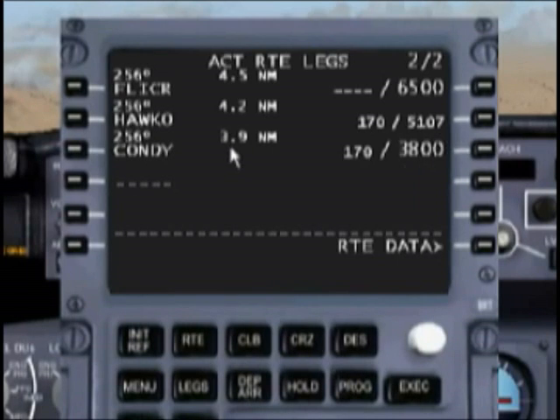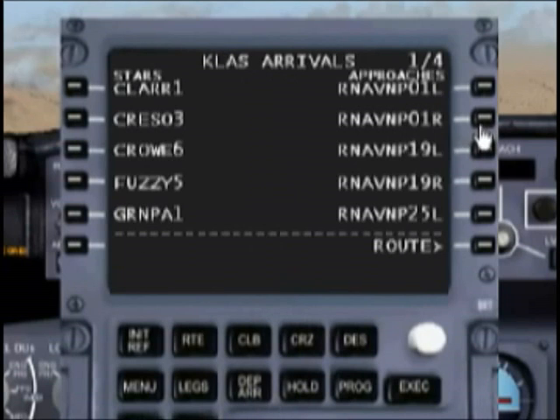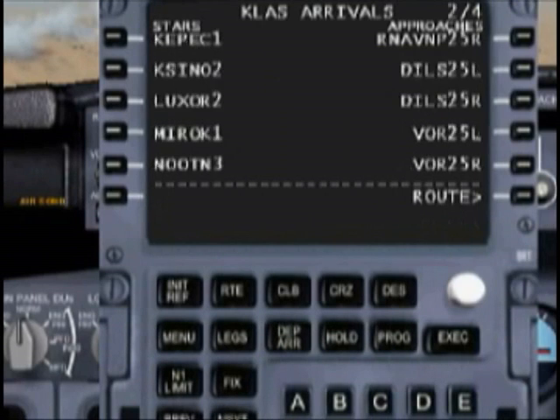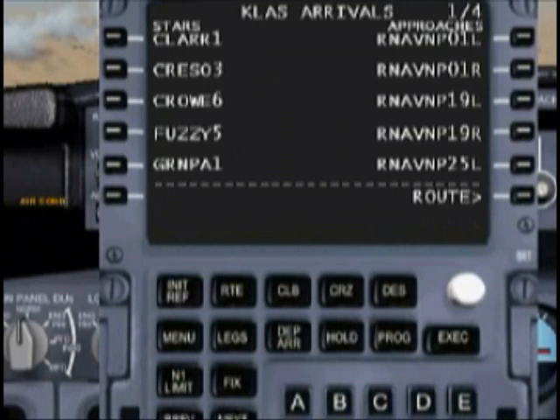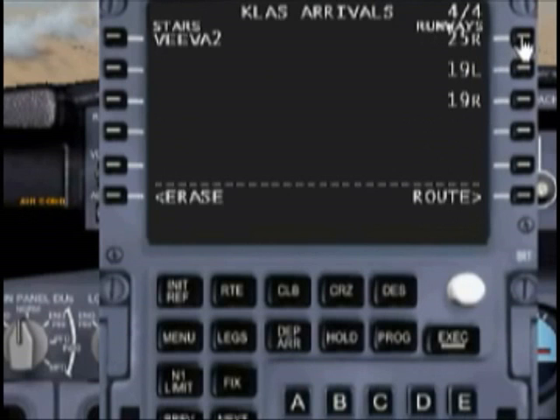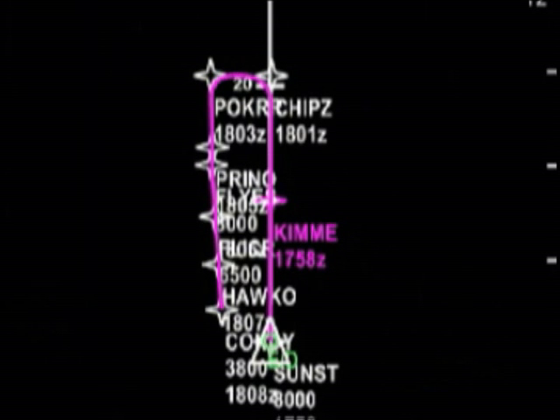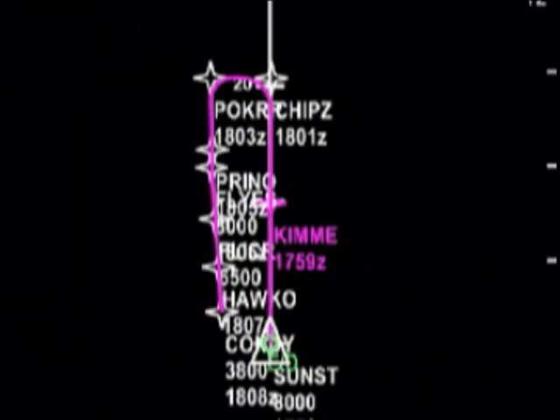Somewhere along the line I inadvertently deleted our approach runway, so I just need to put that back in there. If we look at our approach chart, that looks pretty good. Let's go ahead and unpause the sim and see what else we have to do to make sure we're meeting our altitude restrictions.